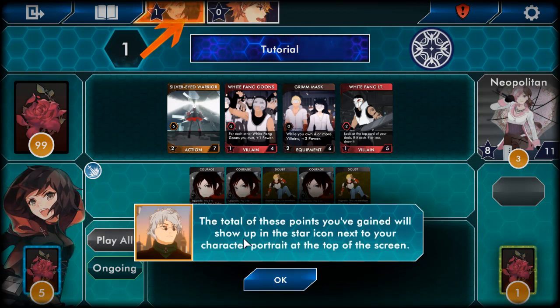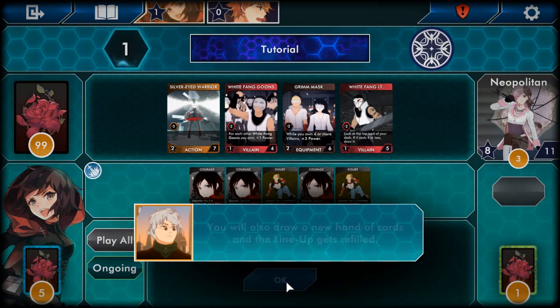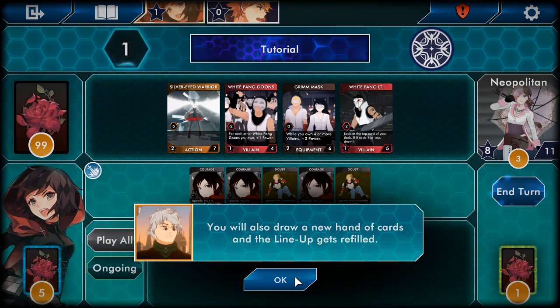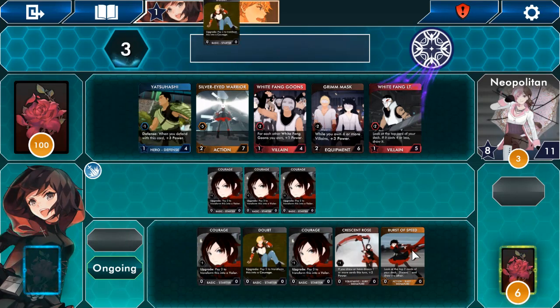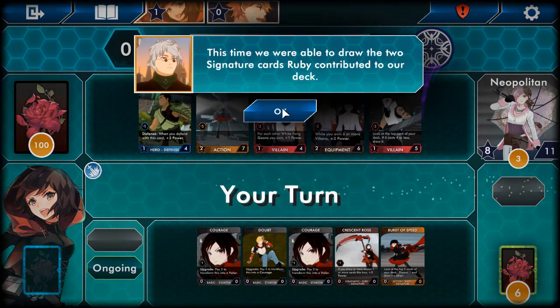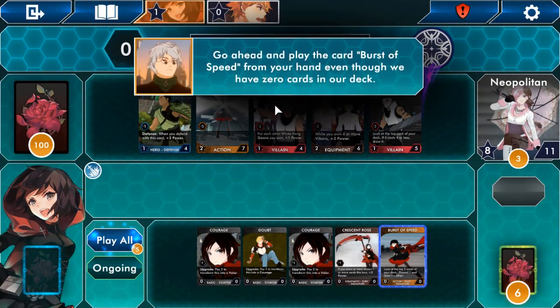The points you gain will show up in a star icon next to your character portrait. Wait — I thought I was Napoleon, but I guess I'm Ruby because Ruby's there. When a player's turn is over, any cards played or remaining in their hand will go to the discard pile, and you'll draw a new hand. The lineup gets refilled. We now get Courage, Doubt, Courage, Crescent Rose, and Burst of Speed. This time we're able to draw the two signature cards Ruby contributed to our deck: Crescent Rose and Burst of Speed.